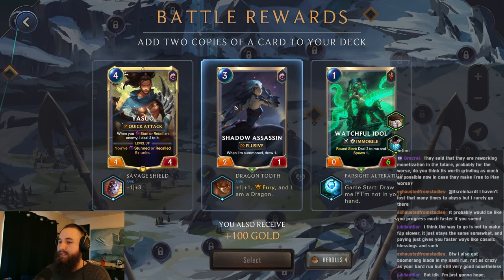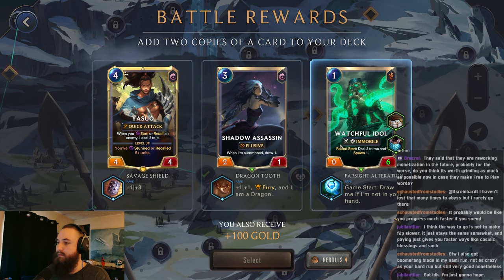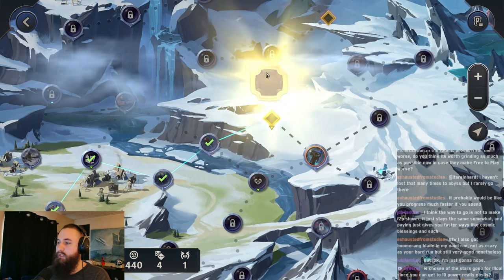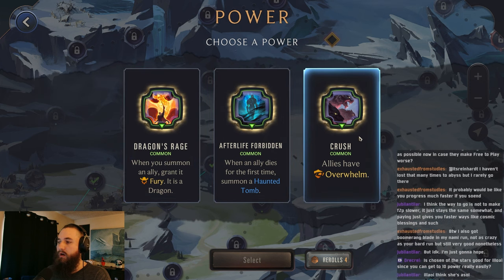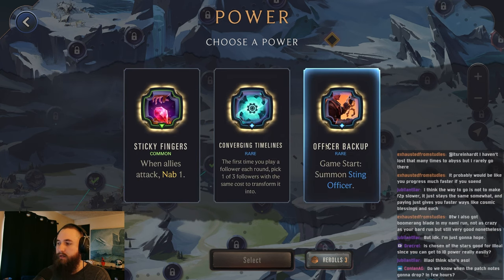They keep giving us champions and we don't want to get more champions. I think we'll just go for the Watchful Idol. We've been able to heal up pretty well because we just haven't taken damage. All right, another power. Allies have Overwhelm, Fury. Overwhelm could be decent, but we already are having a good amount of Overwhelm. I think I'll try a reroll.